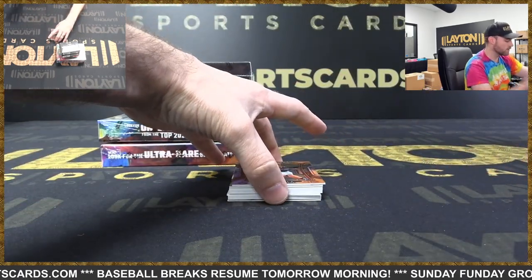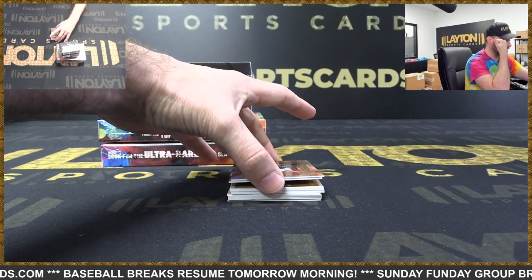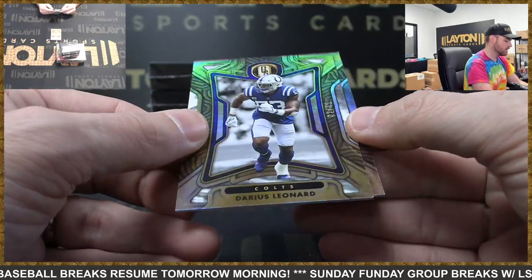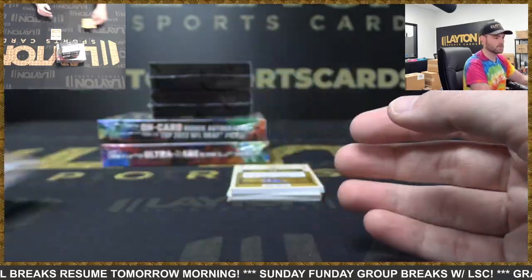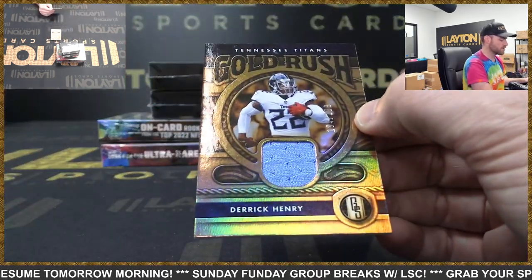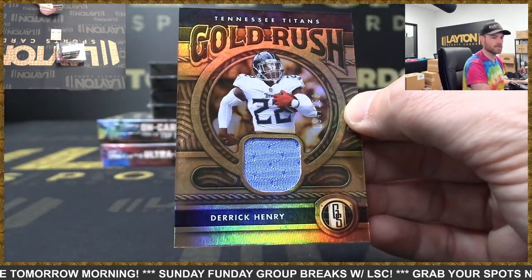Bengals — Ja'Marr Chase, 11 of 99 and Colts — Darius Leonard, 32 of 49. Jersey card — Derrick Henry, two touchdowns for Derrick Henry tonight, 134 of 299.